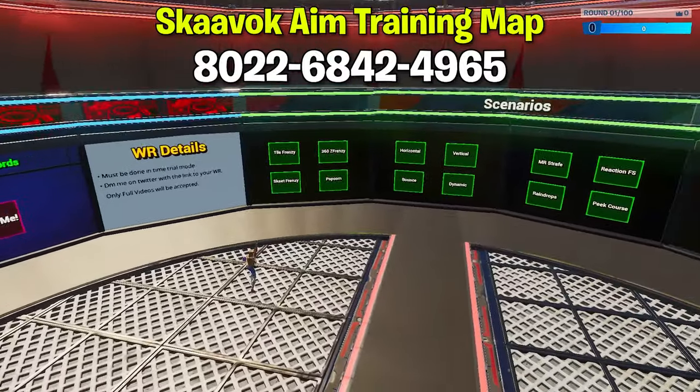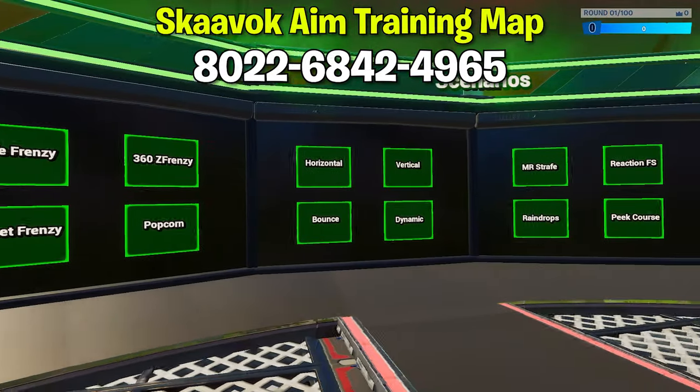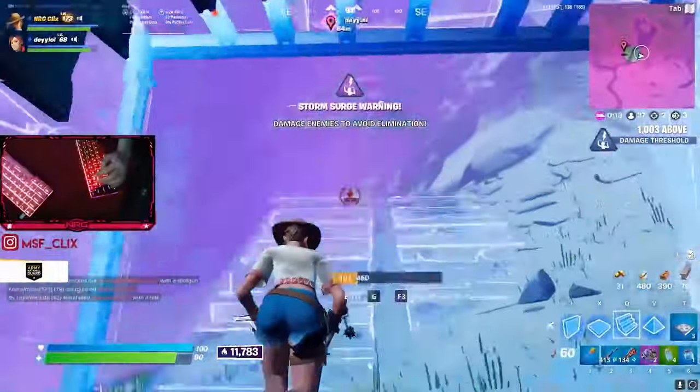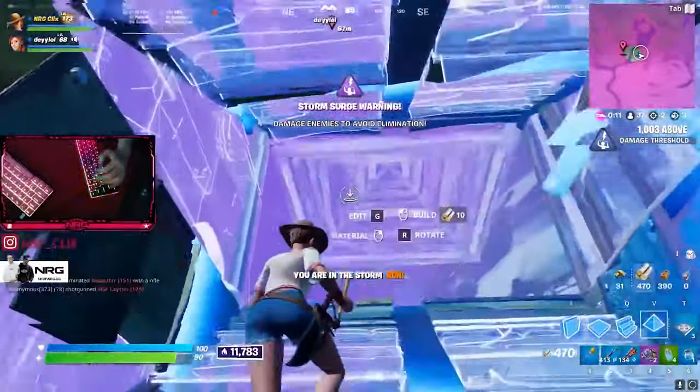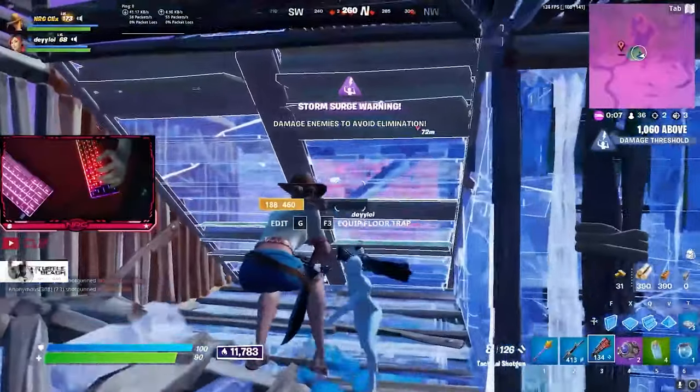The second map we have here is a Skyvox aim training map. It provides you with a wall of weapons and several different aim scenarios to choose from. These range from Tile Frenzy to the Mongol Classic, meaning you have a whole range of different aim training options available to you.